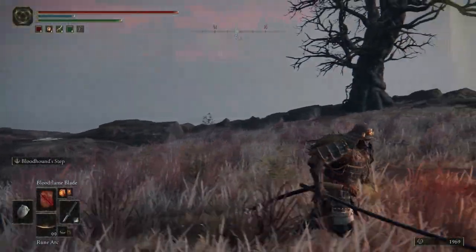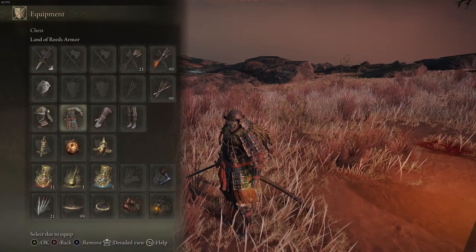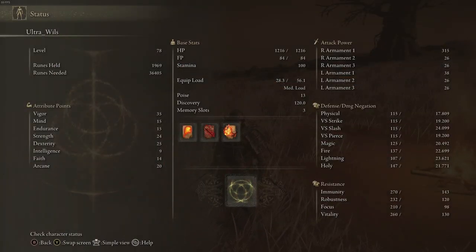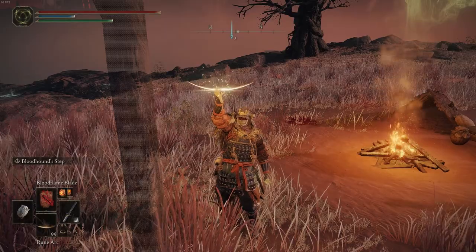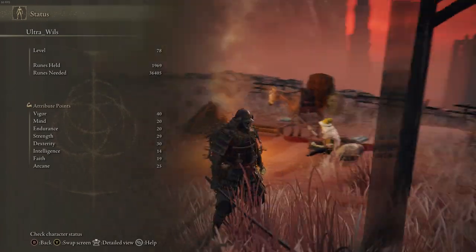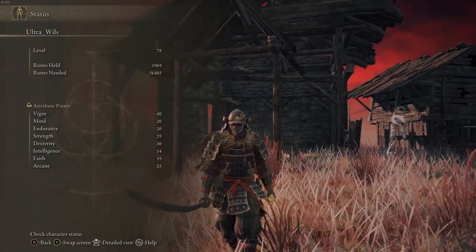So the power of the rune arc — currently without it, these are my stats: 35 Vigor, 15 Mind, 15 Endurance, 24 Strength, 25 Dexterity. When I put the arc rune on, it goes up by five points across everything — five points into all stats. You can see it's a very, very effective tool.